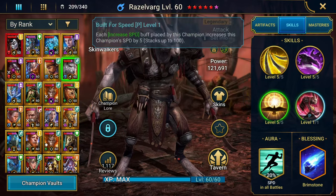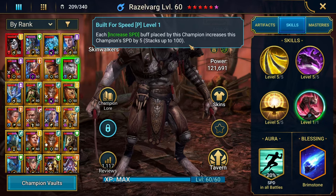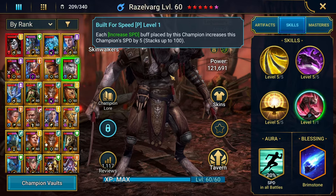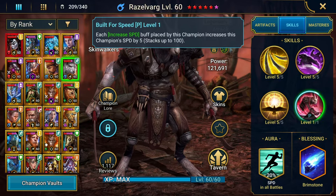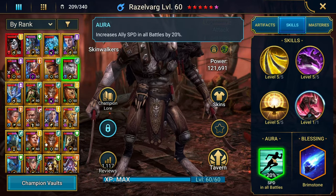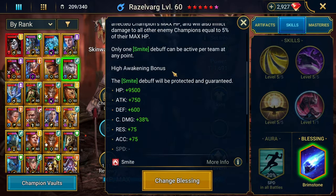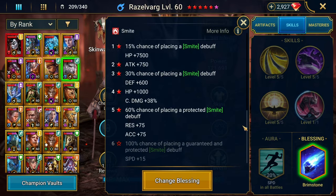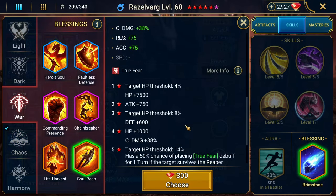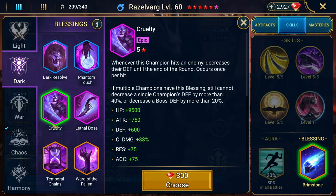His damage is based on attack and speed. Each increased speed buff placed by this champion increases his speed by 5 points up to 100. So in long fights he charges up to a huge speed boost, which also translates into extra damage. He's also got a 20% boost to speed in his lead, so he's going even faster. I have Brimstone on him — with all his AoEs I thought it would be a really good blessing, but I'm not sure if I should pay 300 gems to switch to Soul Reap or Cruelty.